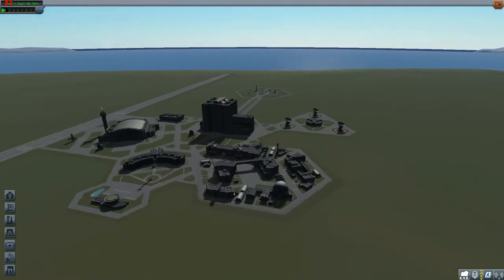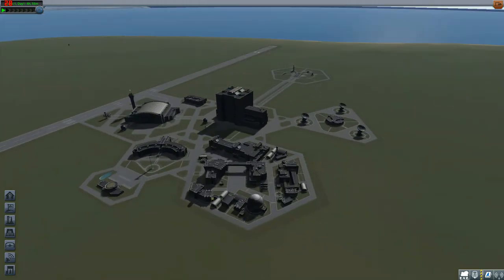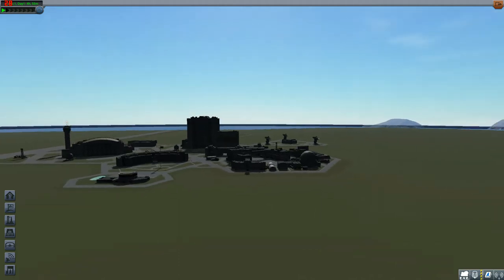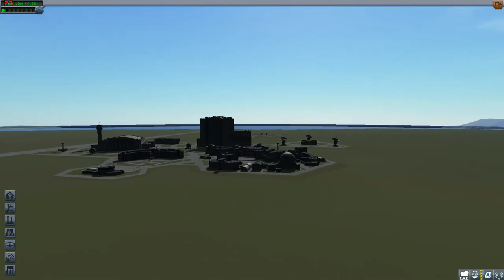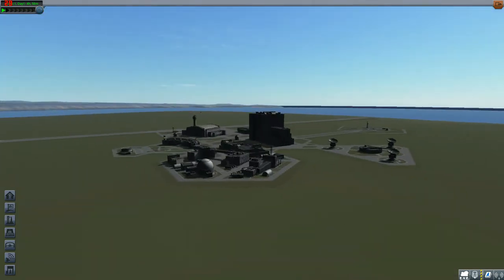Hello guys, welcome back to Gemini Gaming. Today I'm showing you another KSP mod called Cormorant Aeronology, created by Pack. This mod is basically a rehaul of the space shuttle parts in the game — a lot more parts added so you can build more realistic, better-looking, more balanced space shuttles.